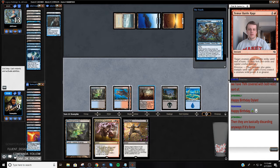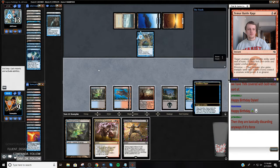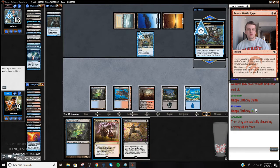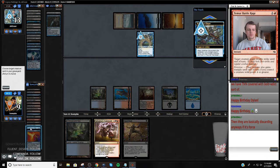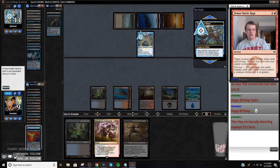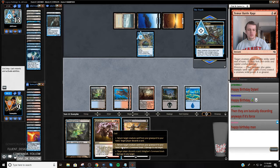One, two, three, four, five, six. So if I let this resolve, I can shoot it, return Snapcaster Mage - one, two, three, four, five, six - and then I can Snapcaster Brainstorm. See who they target. So return... I guess I could also just have them discard a card and then next turn deal with this. Now I'm at nine, which is a little low. Return target creature.